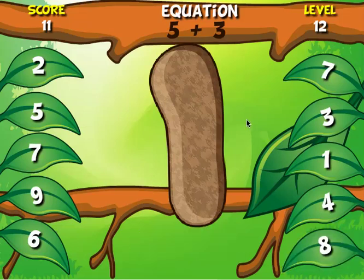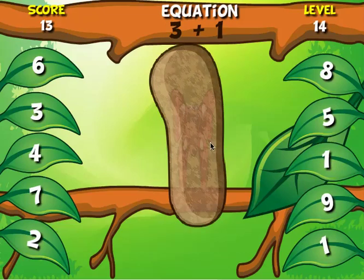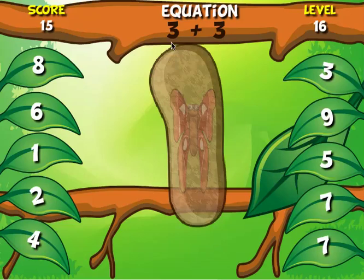5 plus 3 — it's important we keep getting these right — it's 8. 2 plus 2 is 4. And I can start to see through the chrysalis a little bit. 3 plus 1 is 4. 3 plus 3 is 6. I'm already on day 17. I can really see through that chrysalis now.